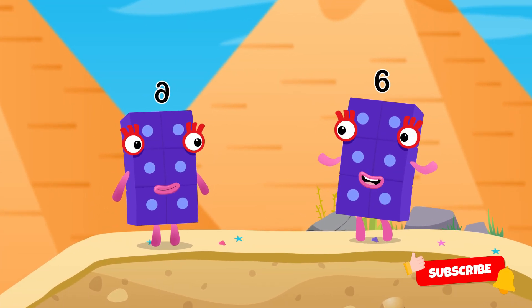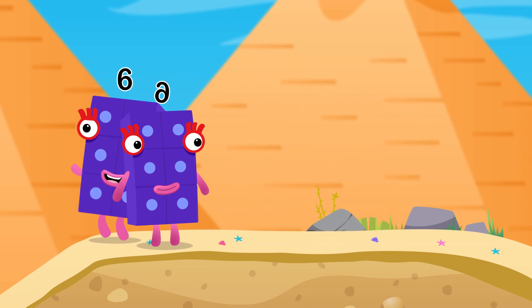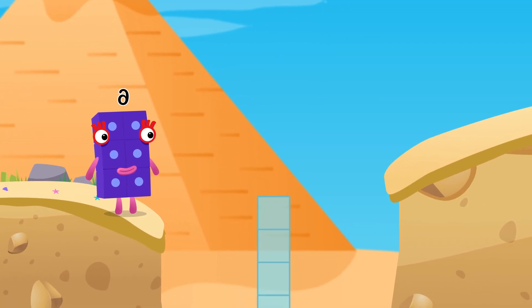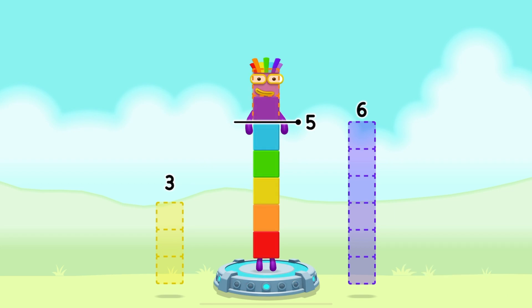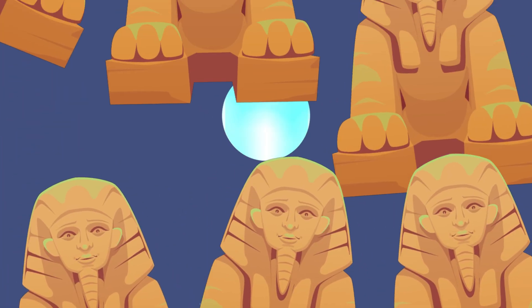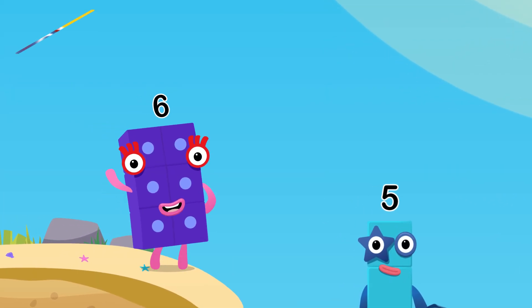We've got an exciting challenge ahead — this one's all about subtraction. We need to subtract some Number Blocks to reveal a new character. Ready? Let's subtract and see what we get. Take two Number Blocks away from seven to leave five. Two! That's right — seven minus two equals five! High five! Yes! That was awesome — nice, let's go again!